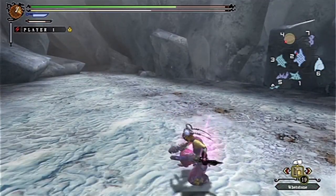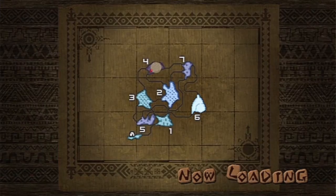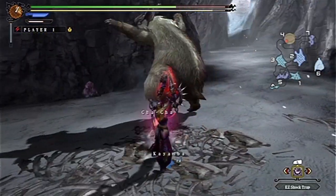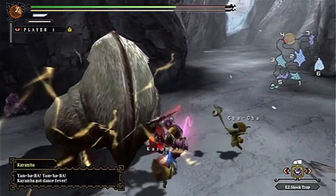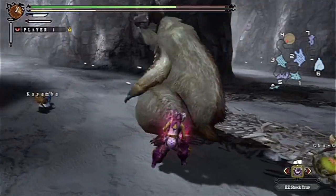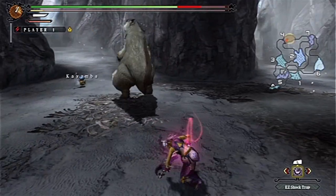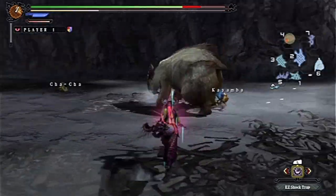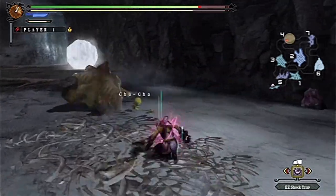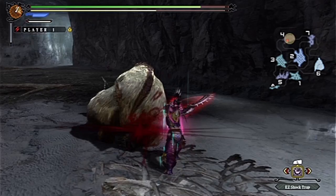Let's sharpen up so I won't have to sharpen in the middle of the fight, ideally. Let's go hunt that Lugambi down. Generally speaking, I like playing the dual swords pretty aggressively, so you'll see me demonize a lot. Sometimes I'll be a little over-aggressive and run out of stamina and won't be able to dodge, but that's just one of those trade-offs. Got a big trip here, so let's go crazy with some demon dances.